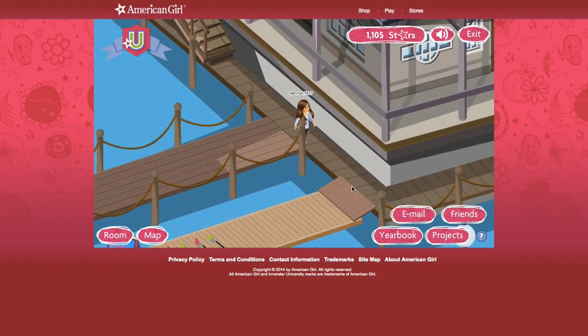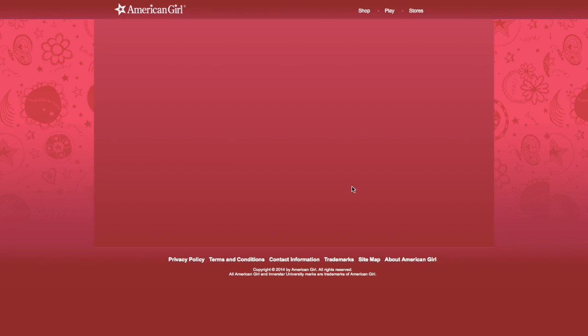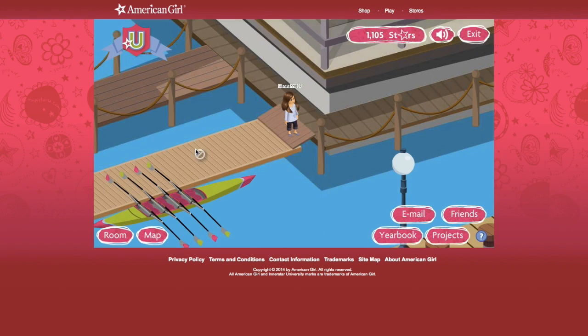Now we're going to go to the canoe or kayak. Thanks for stopping at the boathouse to be in the Starfire Rajata — I think that's how you say it. Here you can join a rowing team with other girls at Inner Star U. Your crew will compete against another crew to race to the finish line. Everyone on your team needs to pull together to win. You can invite your friends to play, and random people you don't know can join you. But that's basically all that this is good for, unfortunately.